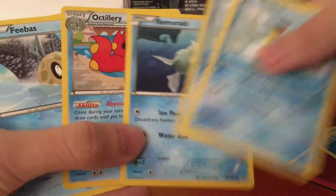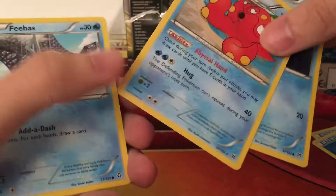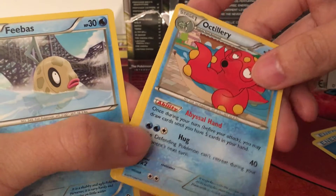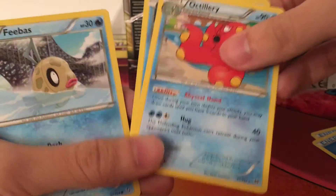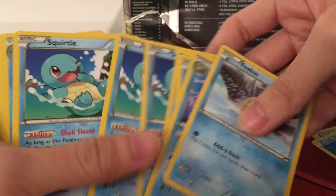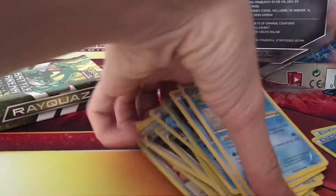I'm building a water deck with Lapras GX, so these two cards are really useful in the deck. Lapras, Remoraid, Octillery — right, I forgot about that. And a lower-level Shaymin, a way cheaper Shaymin. You can draw 5 cards every turn during your turn, so really useful for draw power. Feebas, Milotic, Squirtle, Wartortle, Blastoise. So this concludes our Caldeo deck.